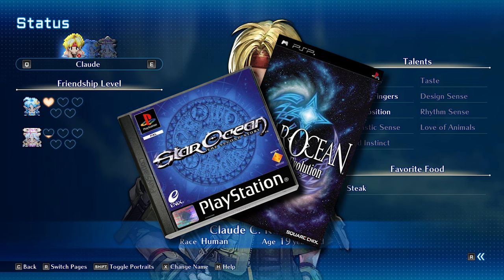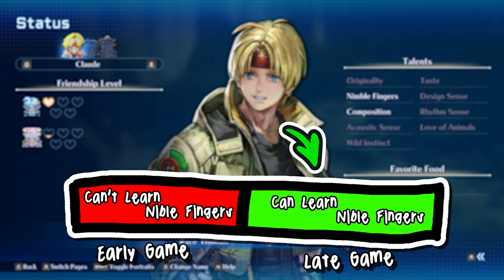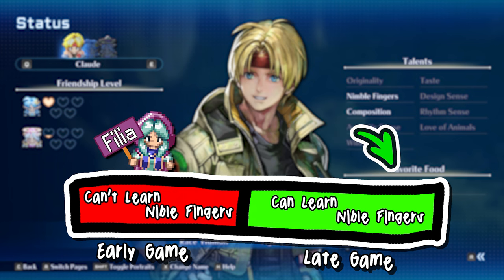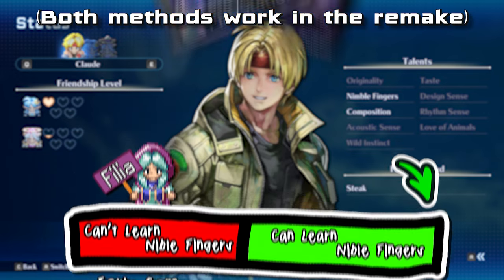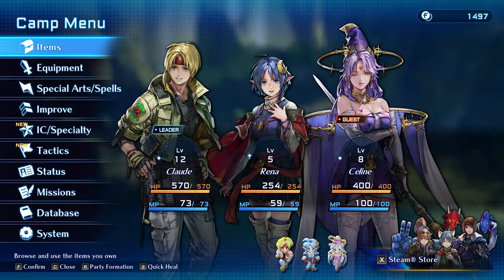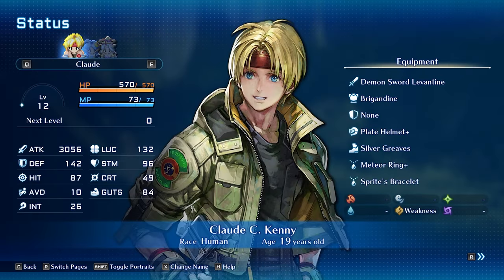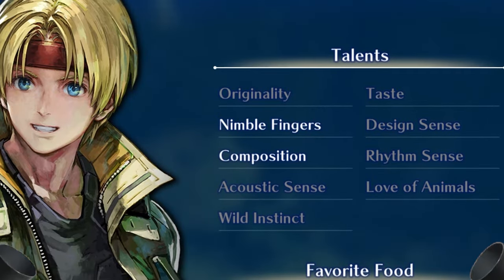In the original version of Star Ocean 2, the Nimble Fingers talent could only be learned later in the game, after our window of opportunity to steal Filia's item had closed. But that's all changed in the remake, so I'll go over both the original method and the new method of obtaining Nimble Fingers. If you've already started playing, fire up your game and head into the status menu, tap Square, and with some luck, you already have the talent unlocked.